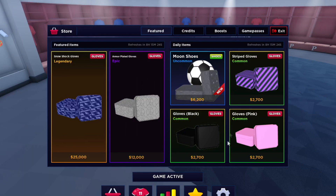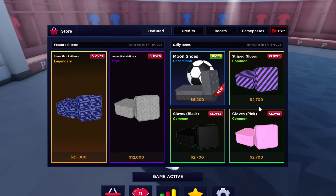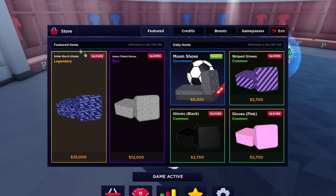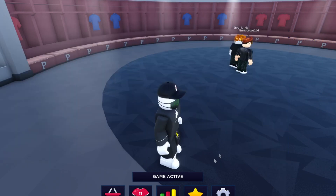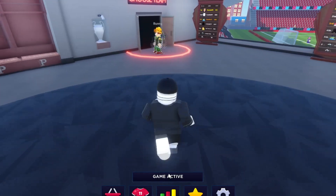Gloves — I mean, what am I going to do with gloves? I'm not going to play as goalkeeper, or are these gloves anyone can buy? There are store credits and boosts too. Let's just go ahead and play a game. You choose your team right here.